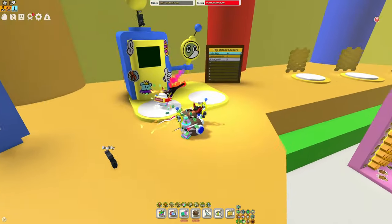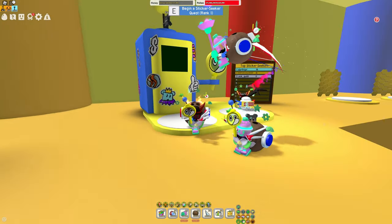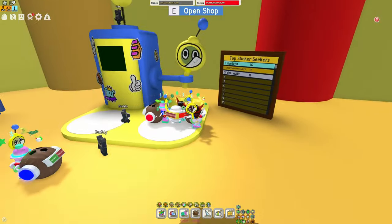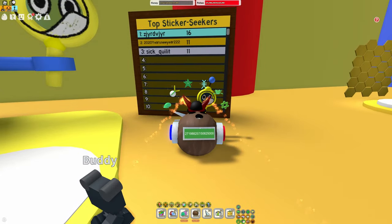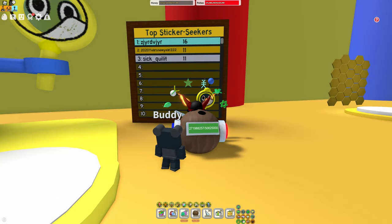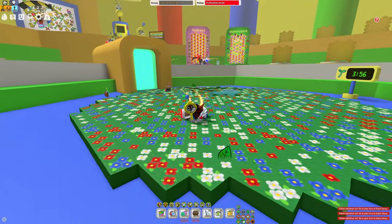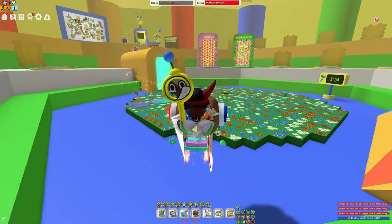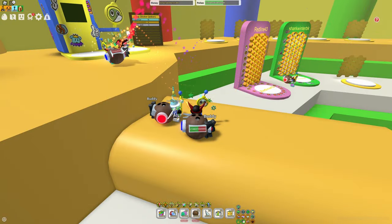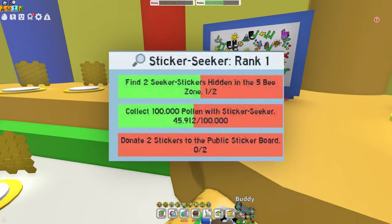Moving to the Sticker Seeker, we can start the Sticker Seeker Quest rank 1, which is basically just going to give us Sticker Quests that we can do. If we go to the top Sticker Seekers, only about 3 people have actually completed Sticker Seeker Quests because this update came out at around midnight for everybody. As you can see on screen, the quests aren't going to be that hard, and they're basically just repeatable.